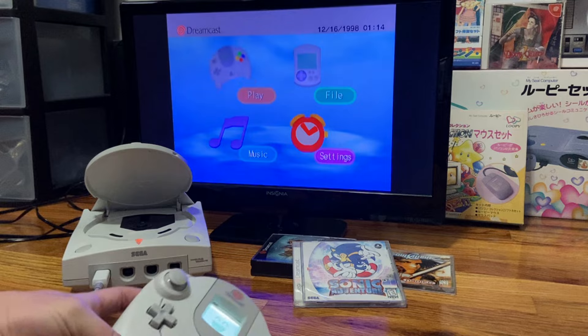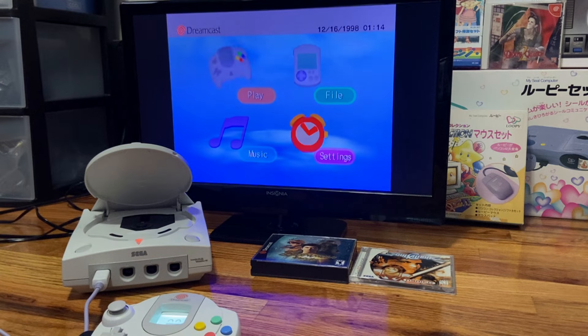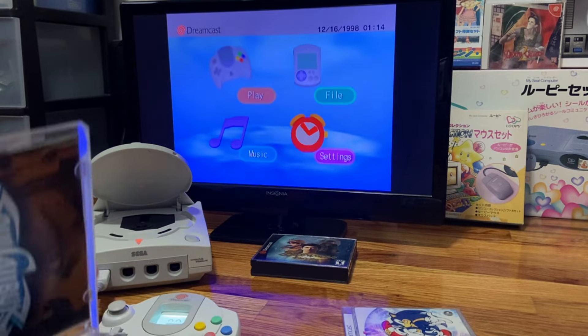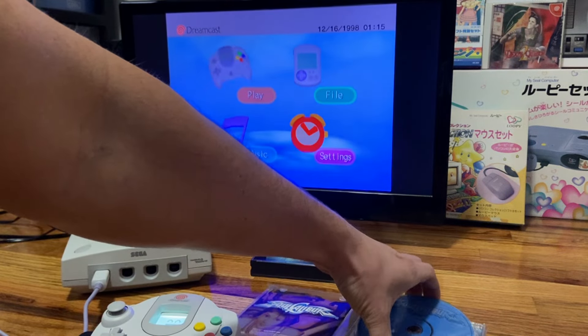We can see we're back to our default icon. We'll put Sonic Adventure away. You are actually getting to test these live with me for the very first time — I didn't pre-select these games for any reason. So let's try Soul Calibur — the soul still burns.